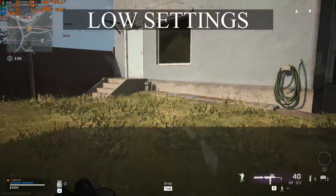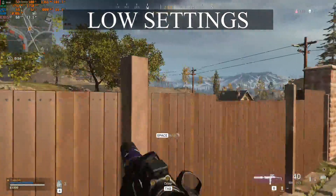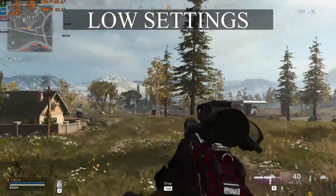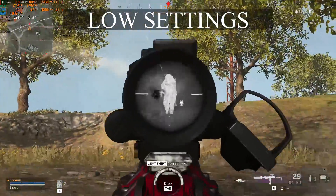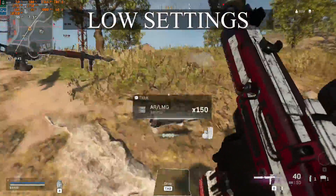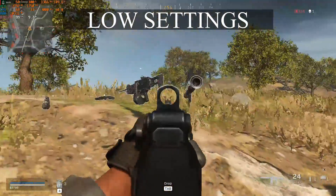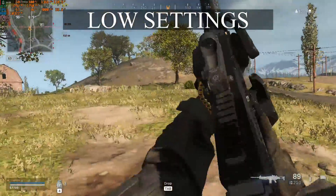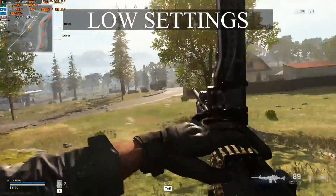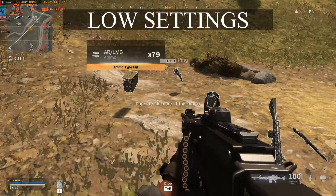Continuing to loot up and run around — I'll pop that last armor plate. Out in the open the frame rate did drop down to 60 for a second. An enemy player was nearby — he wasn't moving and this weapon does absolutely zero damage. I had no idea he was there, couldn't even hear him — he must have had a suppressor. Looks like he missed all his shots because we're at full health, so we'll continue moving.